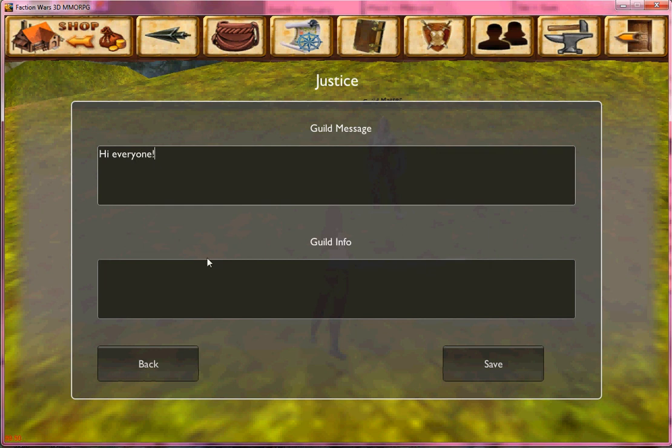Down here, guild info would be what you want people to read about your group. And you want to be sure to click Save, and then go back.